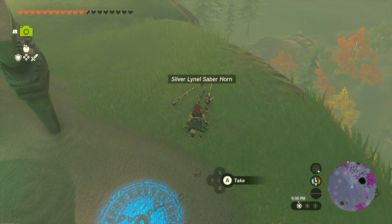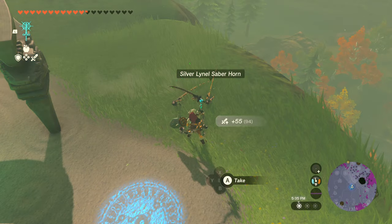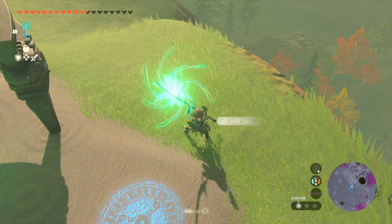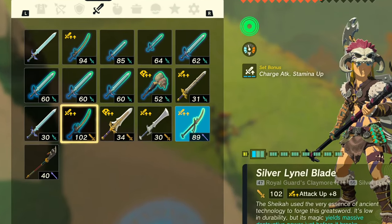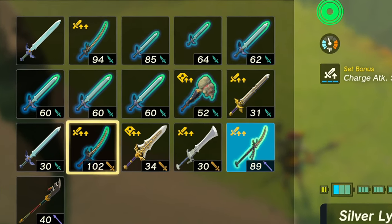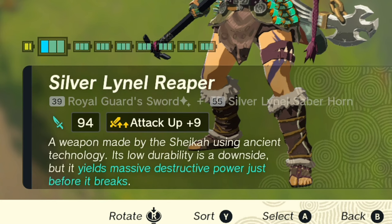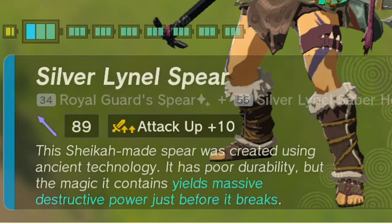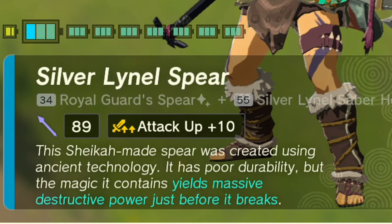That is how you get the best pristine weapons in Tears of the Kingdom. These weapons are also fusible, so if you have some silver Lynel horns to fuse, you can really ramp up the attack power. You can have a combined attack power of 95, attack power at 104, and if you get the plus 10 on the spear, you can have attack power at 89.